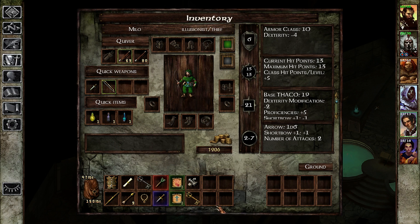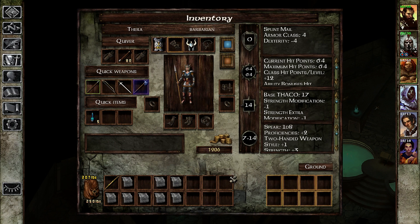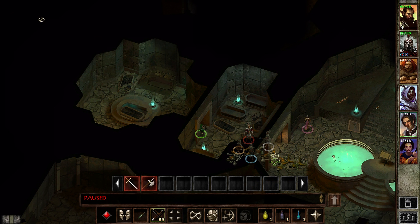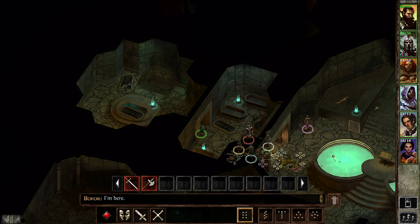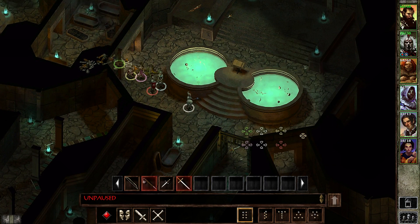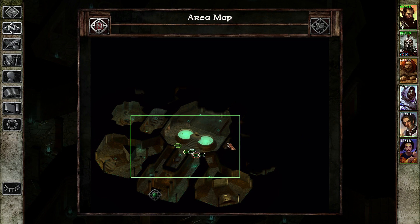Gauntlet weapon skill, chance 8 plus 1. Someone who actually has a magical weapon, please. Similar situation here — looks like there are a couple of additional chambers still.